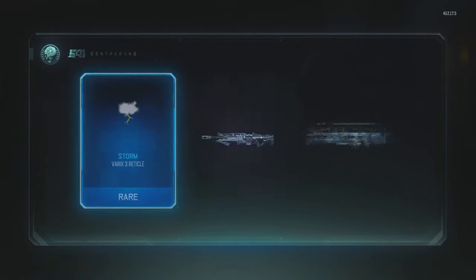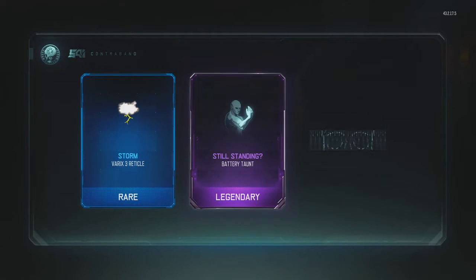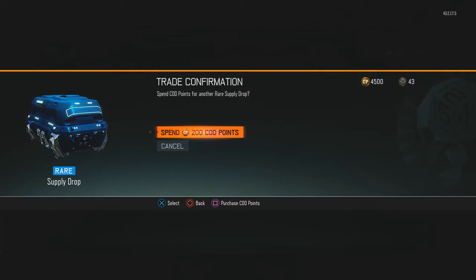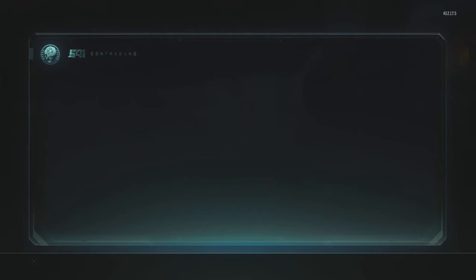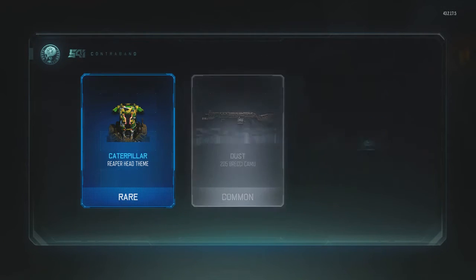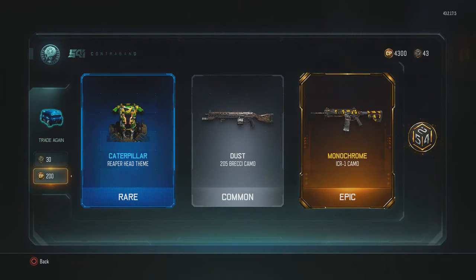That's perfect. Two legendary taunts. 200 more points here, we got a little lag going on. Oh, I see an epic coming. Oh no, it's Monochrome though! Damn it! The ICR is like one of my favorite assault rifles, but it's Monochrome so I can't be extremely happy. But hey, it's an epic camo.